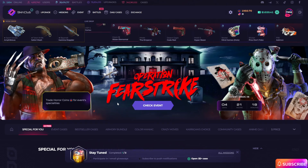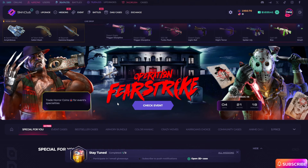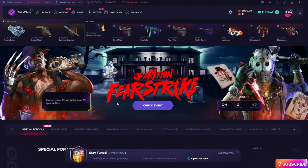Hello guys, today we are at Skin Club. If you want to deposit on Skin Club, you can use my referral link. If you use my referral link, you can get a seven percent deposit bonus, so don't forget to use it — link is in the description. Now guys, I have a $1000 balance and I want to do some battles and open some cases on Skin Club.